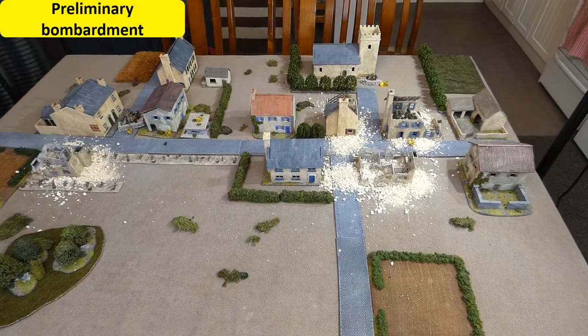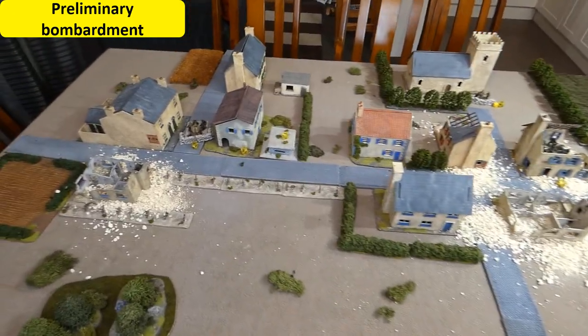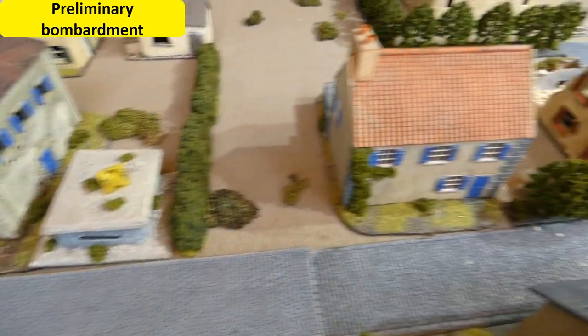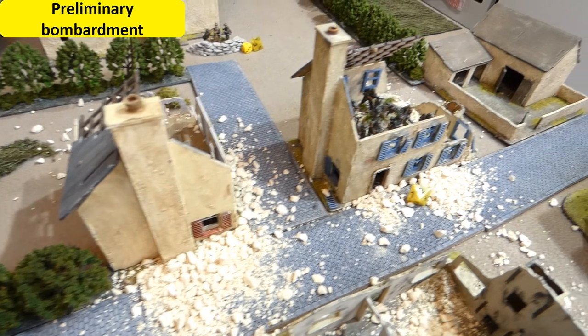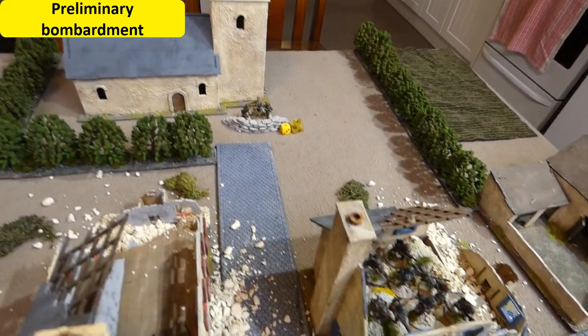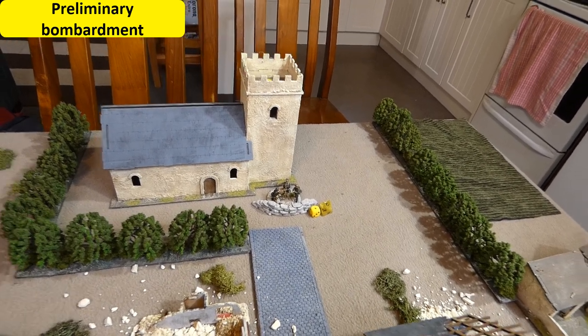The Germans deployed with Grenadier squads in buildings, the machine gun in the pillbox, the PAK 40 covering the road, and the mortar in the background with its observer in a building. After the preliminary bombardment, units on this side were pinned, and the mortar took a direct hit and lost a team member.